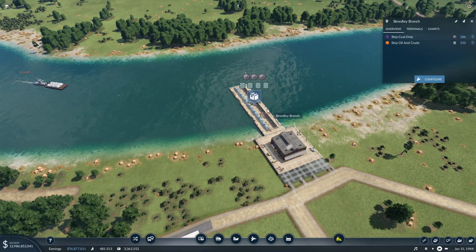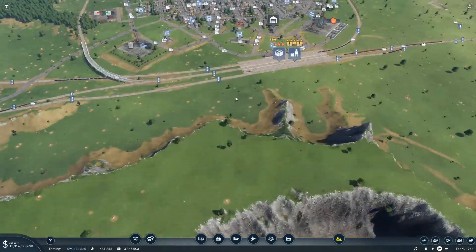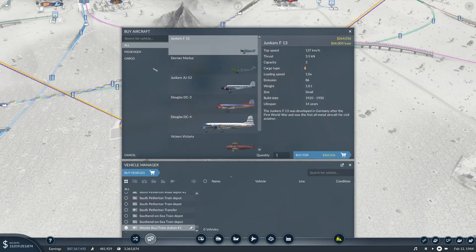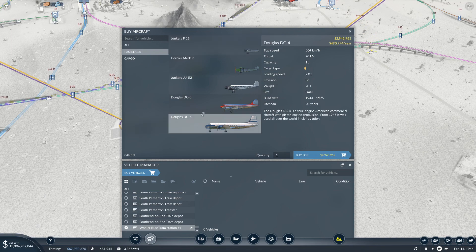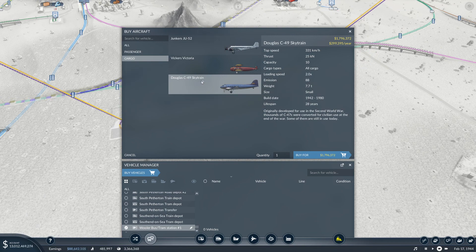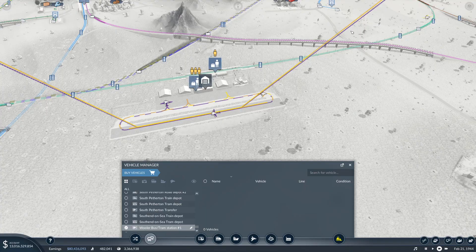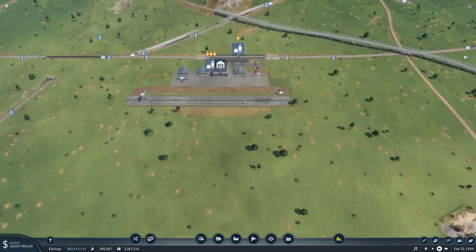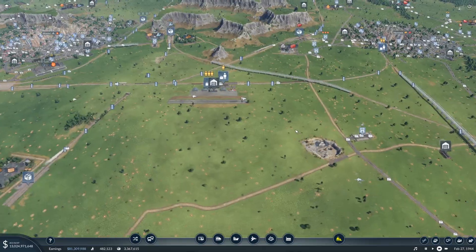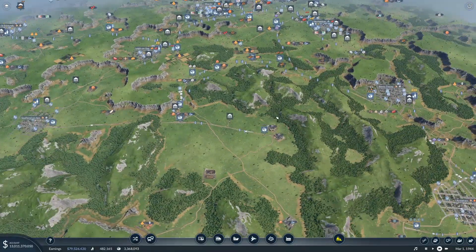We've got a Douglas DC-4 and a 4884 Big Boy locomotive arriving. Let me have a quick look at the aircraft — we've got the DC-4 which actually carries more than the DC-10, and the DC-49 Sky Train that carries cargo just arrived. I think I'll hold off on the aircraft for the moment — I'd rather wait until we can get a bigger airport. I think the bigger airport arrives in 1950, though I'm not too sure where we'd upgrade it.